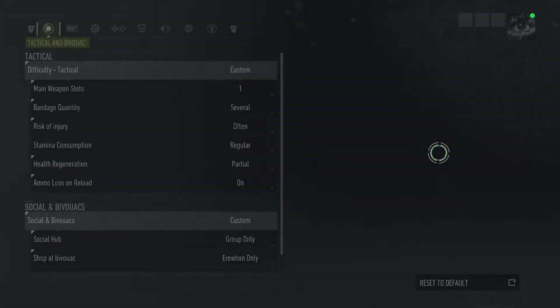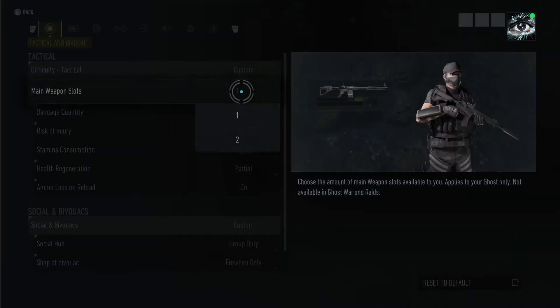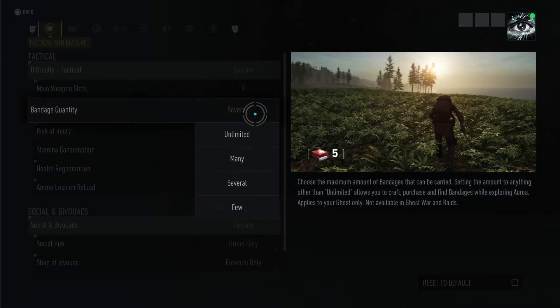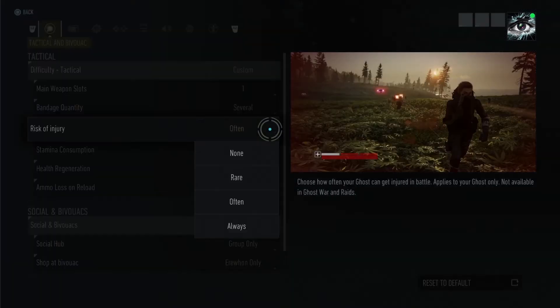You can now change the slot number from one to two or two to one — I've been waiting a long time for that. Bandages: you can have unlimited, many, several, or few. Risk assessment could be none or rare. You'll still get hit and you'll still die, but you won't get injured if you choose none.